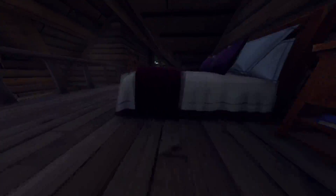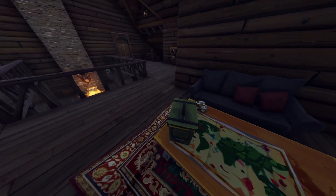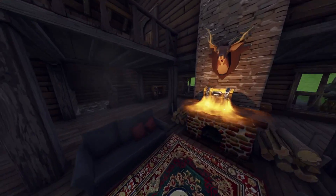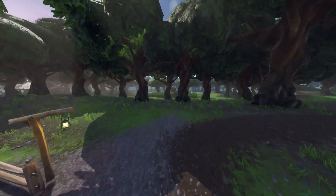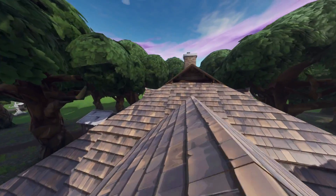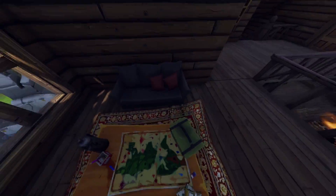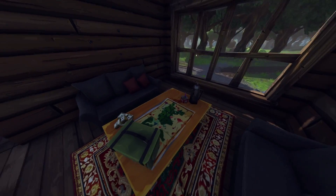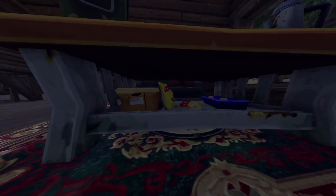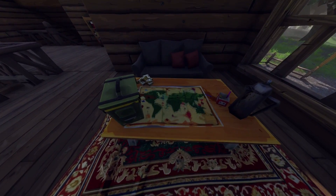Let's jump into another map change that a few people were sending me — though I'm not 100% sure if this is actually a map change. There's a map on top of a table inside this cabin, located on the far side of Wailing Woods closest to the block. It's not really a map change as such, but it's interesting. A few people tweeted me about it so I thought I'd include it.